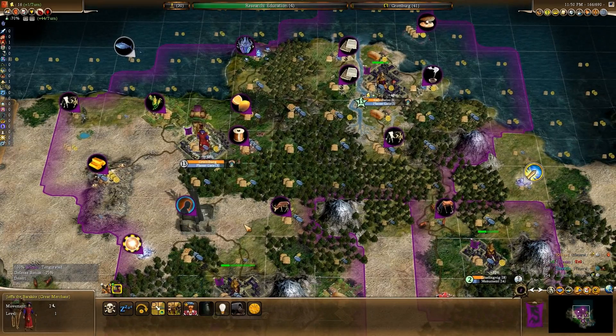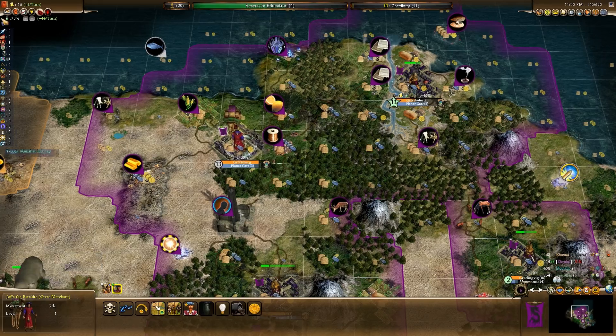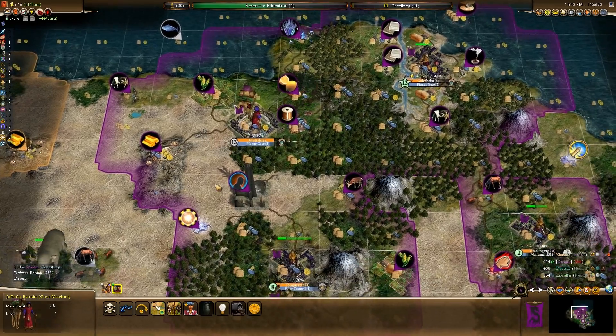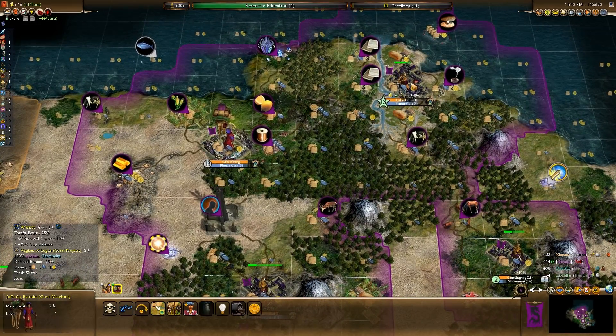Once I convert this terrain to something usable, it would probably be better off putting cottages here. Because this city basically doesn't have any room for cottages - it's going to be more a production city. So I guess we'll focus Grotterberg as the money-making city.